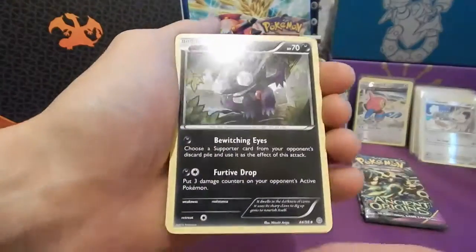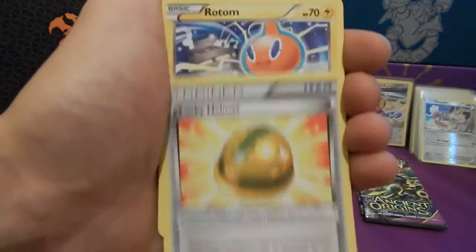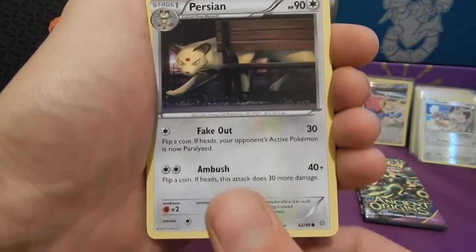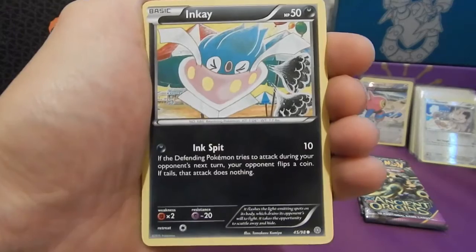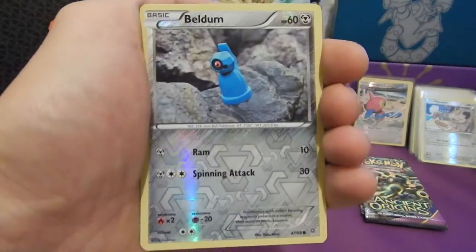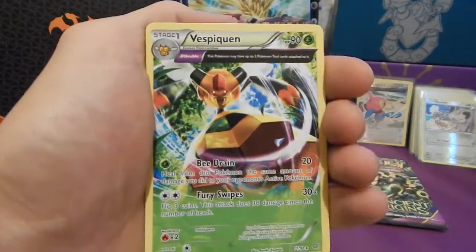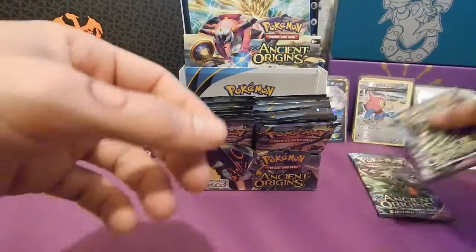Oh, here we go. Sableye, Lucky Helmet, Rotom — sparking some fury there — Persian, Baltoy, Inkay, Gumi, Beldum. Reverse Beldum Hollow. And in the back, another Vespiquen — so that'll be our first swap of that I think.